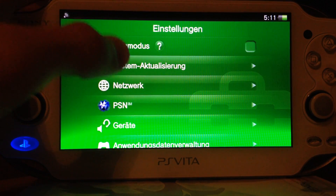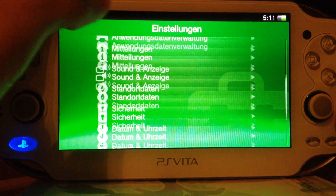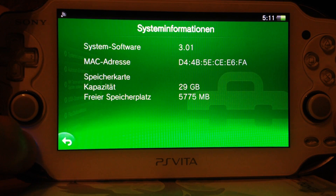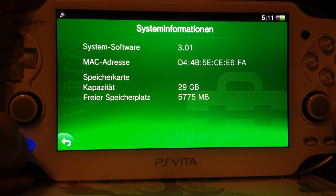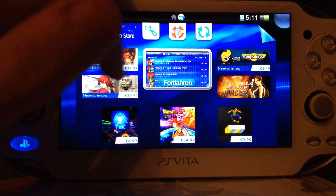My PS Vita is running the newest firmware, it's 3.01. It's still the newest firmware, which is a bit surprising, since it was released in the beginning of December, so three months ago. Pretty surprising that it's still the newest version and not patched yet.